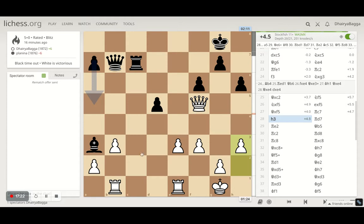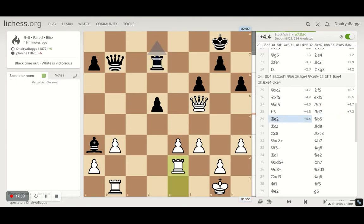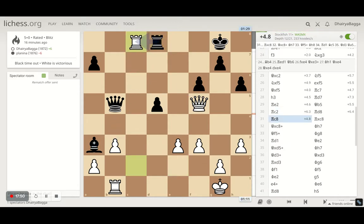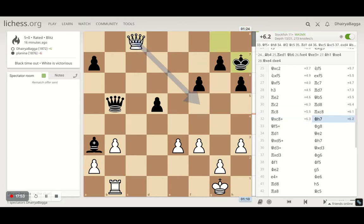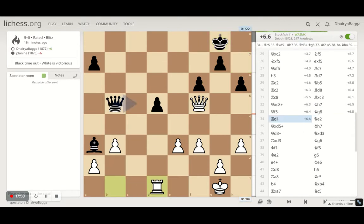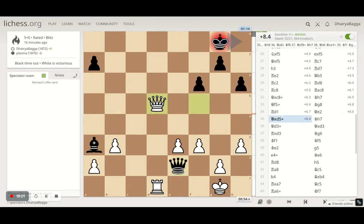Then I just play h3 with the idea of no back rank weaknesses, no threats of the queen coming somewhere. I just want to make sure that I have ample space for my king to run just in case. The rook defends the pawn on d7. I play rook to e2 — opponent attacks with the queen and I get it on c2, the empty file. The idea was always to exchange stuff.